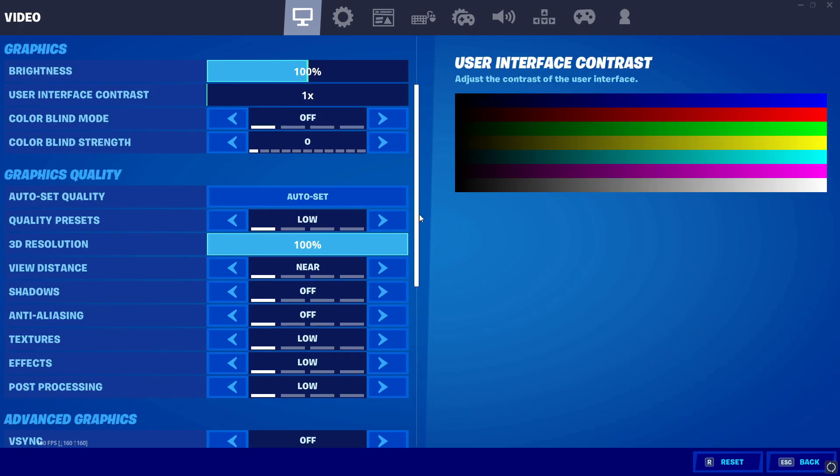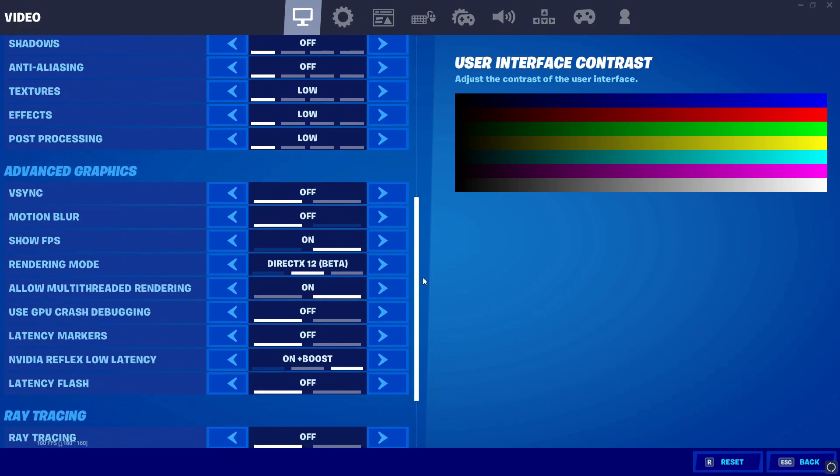Set everything to low except textures. If your CPU is at high usage and bottlenecking your GPU, set textures to high so your graphics card also does some work — it affects performance a lot. Set 3D resolution to the lowest, which should be 80. Don't go below 80 or it will look bad.